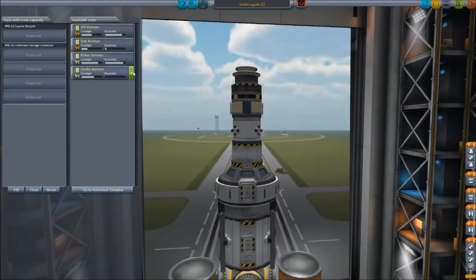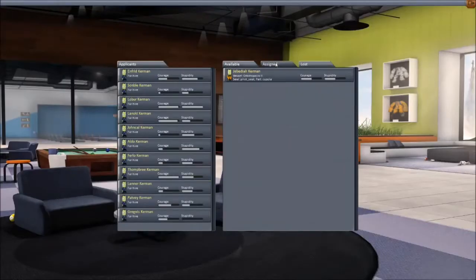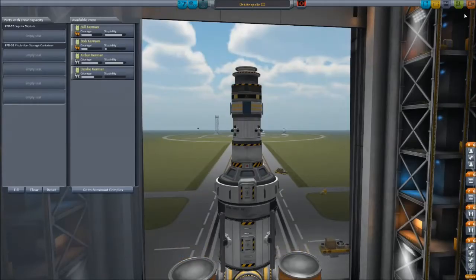Just to give you an update on my crew: Jebediah is around but he's not available right now — he is assigned to Orbitropolis 2. I had to hire a few other people and I'm going to be sending some of my rookies out to do some basic space station work.